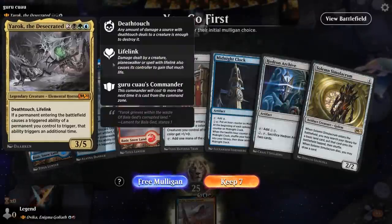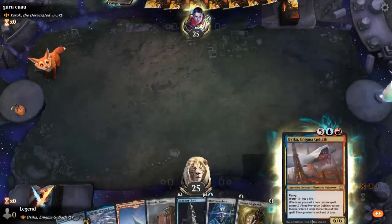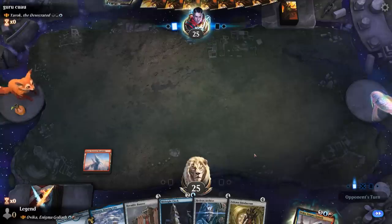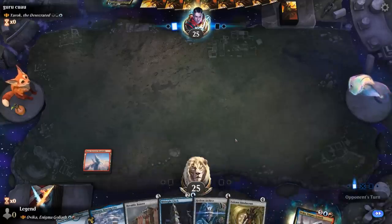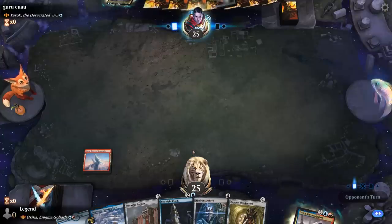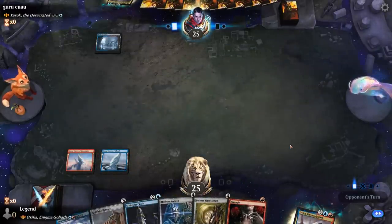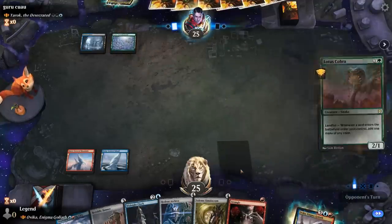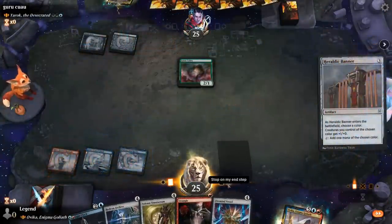We're on the play up against Yarok, a Sultai enter-the-battlefield deck. Our hand has a lot of ramp into Ovika, hopefully we'll pick up some card draw or a big finisher. Ovika still triggers off all non-creature spells, including our artifacts. We probably want to get Midnight Clock going first. If the opponent presents a target for Strangle I may still go Banner on red to pump our Goblins, since Cobra is certainly a valid target. So we'll have to wait on Midnight Clock — for now let's go for Archive.